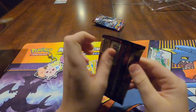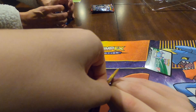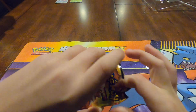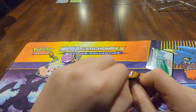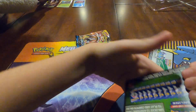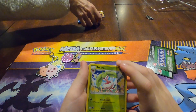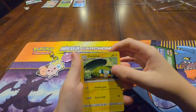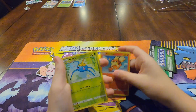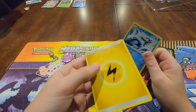Now I have to open a Sun and Moon pack. Steenee, Herdier, Charjabug, Rockruff, Magnemite, Crabrawler, Grubbin, Surskit, Hollow Alolan Meowth, and a Psyduck, Lurantis, and Electric Energy.